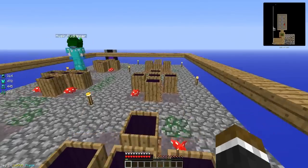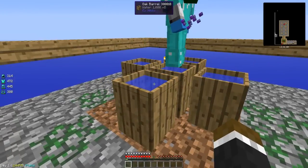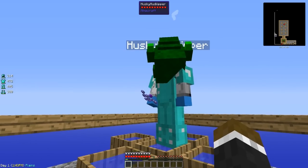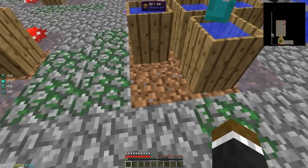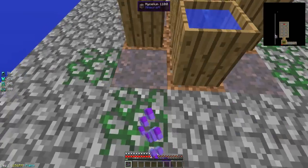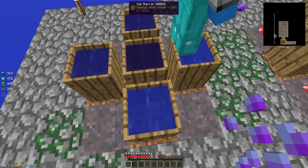If we set up some barrels on top of normal dirt and fill them up with water, nothing happens. But if you take this ancient spore and right-click on the dirt, as you can see we start creating witch water. Now this stuff is super dangerous. We really, really don't want to let creepers near this because if they touch it, they turn into electrified creepers. And I think cows turn into some kind of gas. We need to keep this well lit at all times.